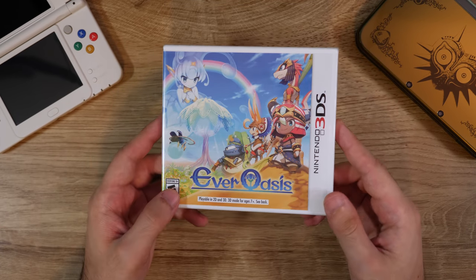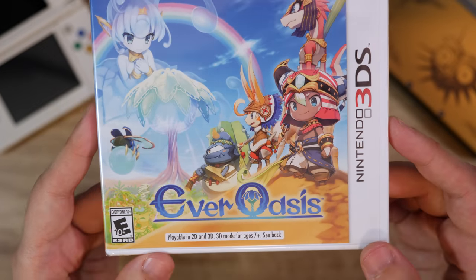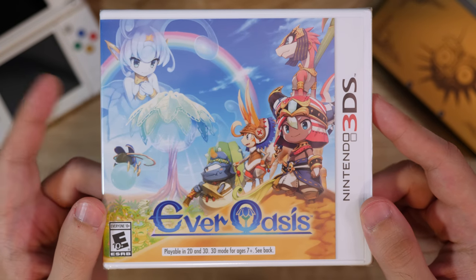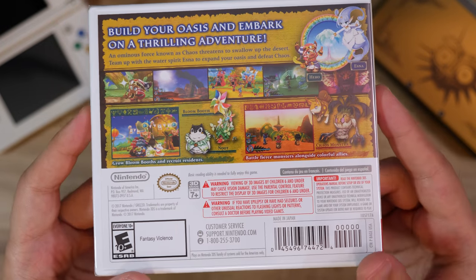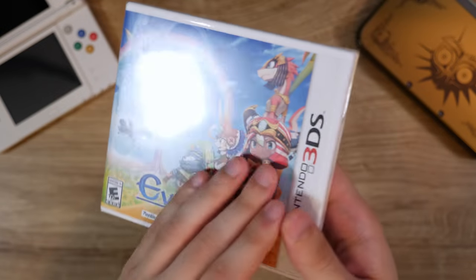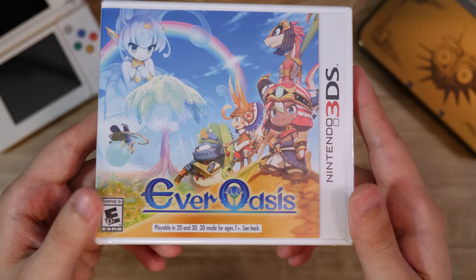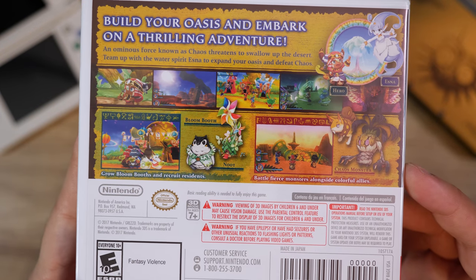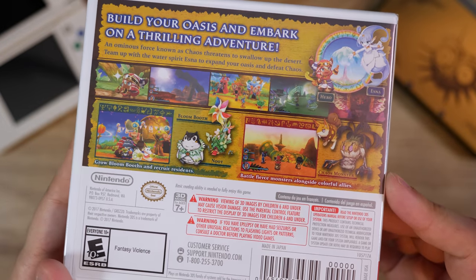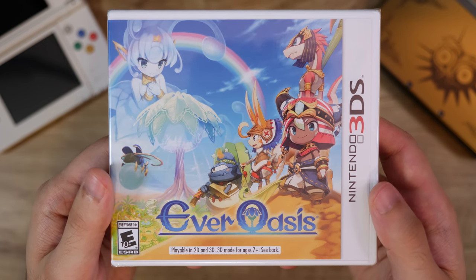Here's Ever Oasis from Grezzo, the team behind the Legend of Zelda Ocarina of Time and Majora's Mask remakes on the 3DS. I have a funny story — there was an Amazon Prime Day deal where they mispriced this along with Hey Pikmin for $8, and these games weren't even out yet. I ordered it and they honored it. It's such a cool little game — I remember playing the demo and it was really fun. Another one of those original titles Nintendo let their smaller teams work on as a passion project. I would love to see a Switch port of this.